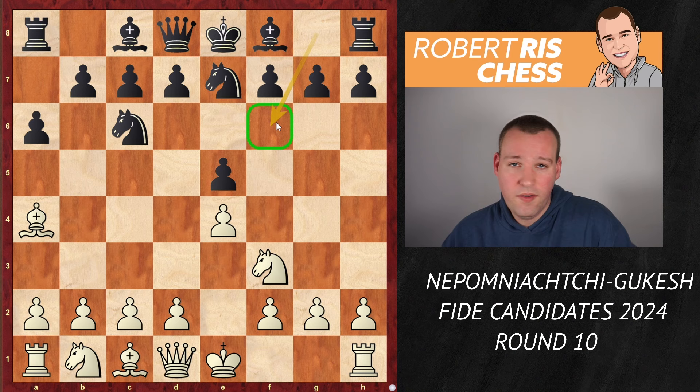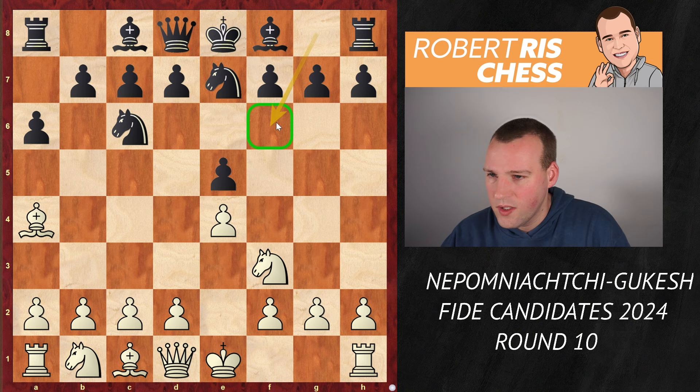It has also been played by some other young, ambitious players, and I think it is pretty much in Gukesh's style. He is not the most theoretical guy. He likes to drop some surprises, get a game, and he really relies on his general understanding and his calculation, rather than trying to get an edge out of the opening with either color.